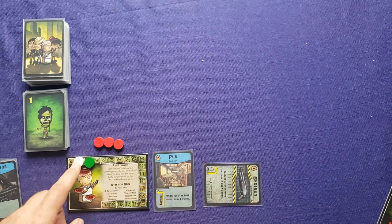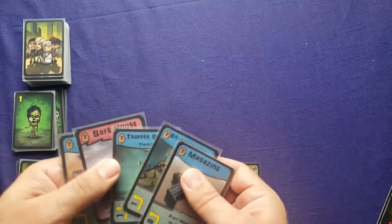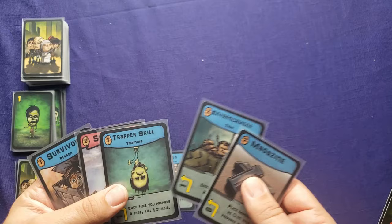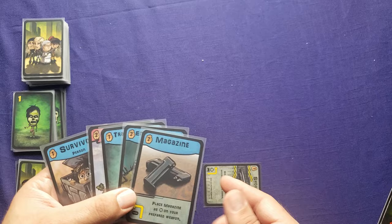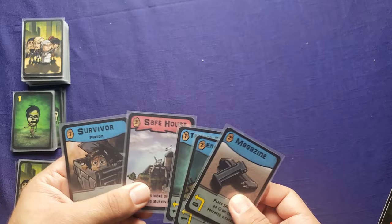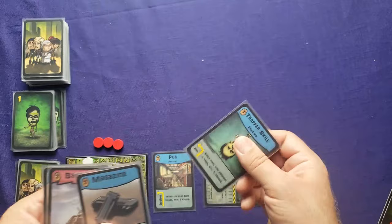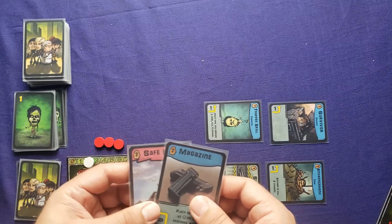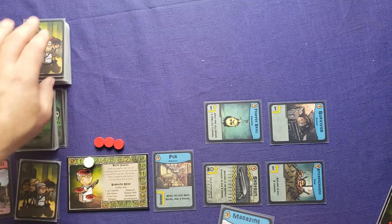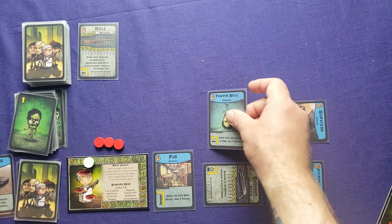Drawing five with no zombies. I play the entrenchment trap and trapper skill. I also play a survivor — thinning the deck — and discard one card to scout a rifle, which might be worth getting later. I discard the magazine to prepare the trapper skill, so it's ready because we'll have zombies next turn. I'm really thinning out my deck here, but getting set up with the traps.